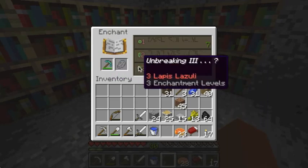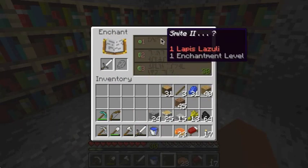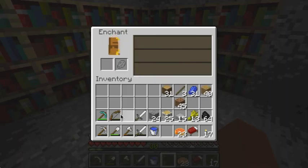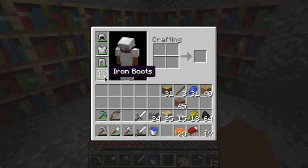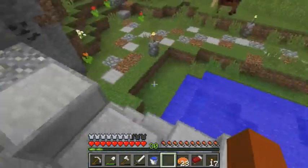Let's see what we got. Unbreaking 3 — that is absolute garbage. I'm going to enchant something else. Iron pick gives Unbreaking 3 — I wanted to get Fortune. Sword gives Smite — that's pretty bad. Bow gives Power 4 — that's pretty bad. All this stuff is pretty bad. Why has the game got to be like that?